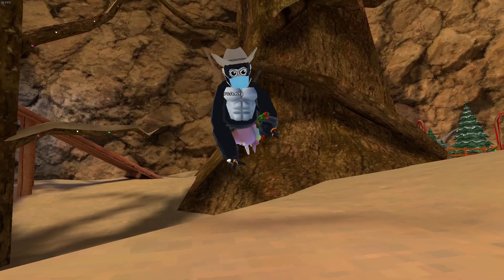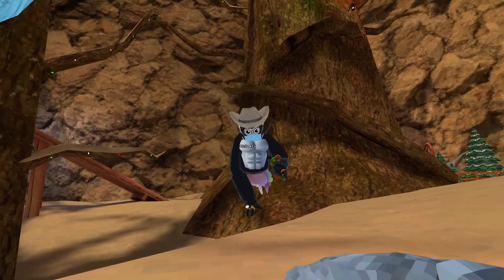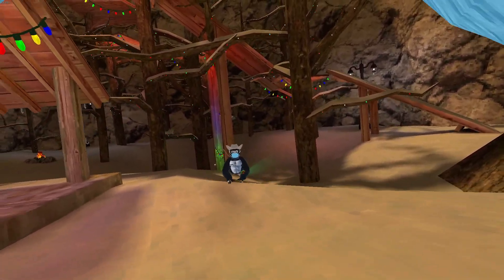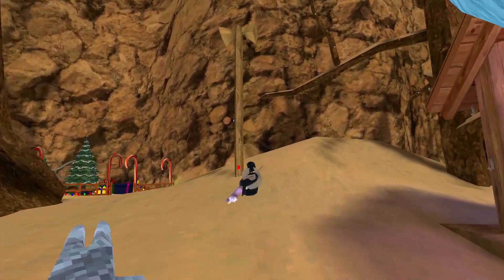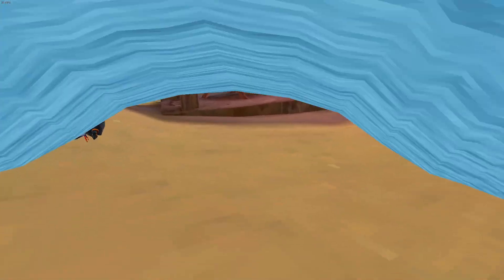So next is jumping. Notice how he's pushing off the ground straight down and going straight up. If you push to the side, you're gonna go to the side. You want to push straight down to get as much height as possible. This can help whenever you're juking — you can jump over someone and juke them. What you want to focus on is just not pushing to the side and just pushing straight down when you're jumping.